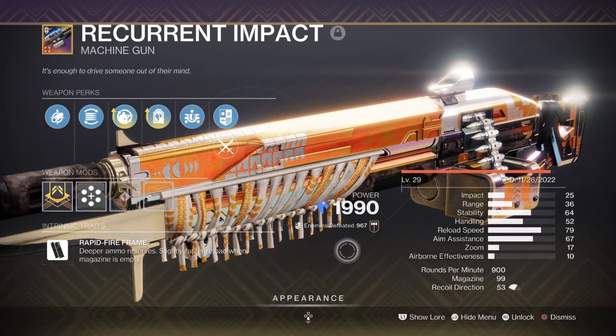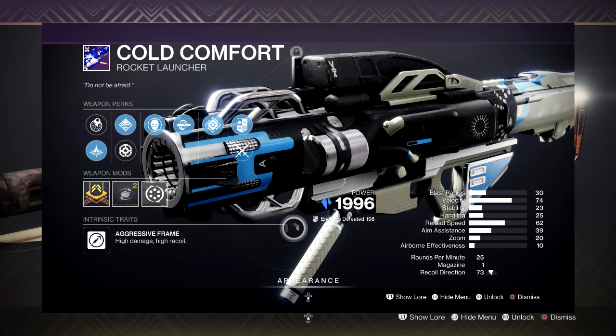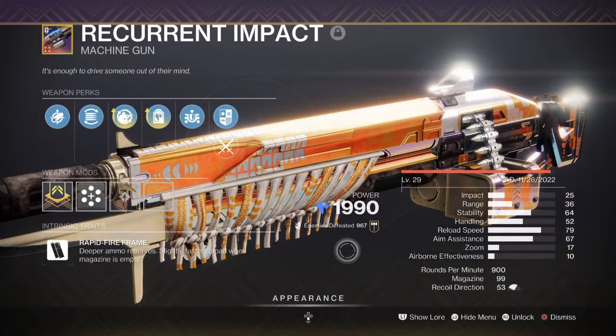On the other hand, if you're a free-to-play player, the Cold Comfort Rocket Launcher with Chill Clip is also a good alternative if you can manage it. If not, then any machine gun of your choosing is also fine to pick.